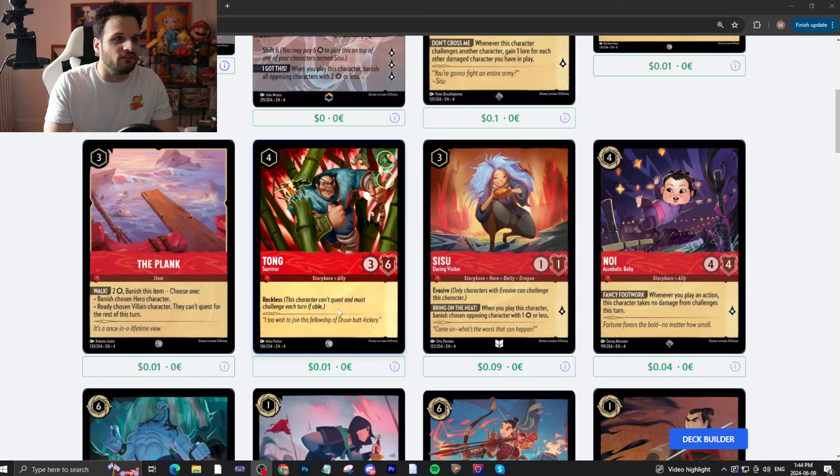Tong — four-drop, uninkable, 3/6, Reckless. Not that good. Then we have a three-drop Sisu — uninkable, 1/1, quests for one, Evasive. When you play this character, banish a chosen character with one attack or less. Unless our meta is filled with one-attack bodies, it's not that good. Noi — four-drop, uninkable, 4/4, quests for one. Whenever you play an action, this character takes no damage from challenges this turn. This is not hard to do — it's a great card in Ruby decks that ready characters. You play an action, then ready Noi over and over again, beating things without taking any damage. Really cool card.